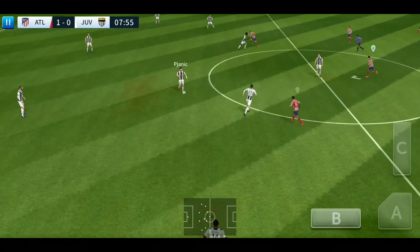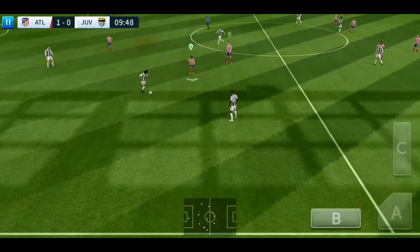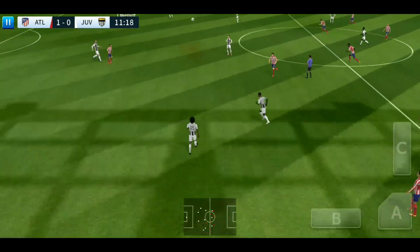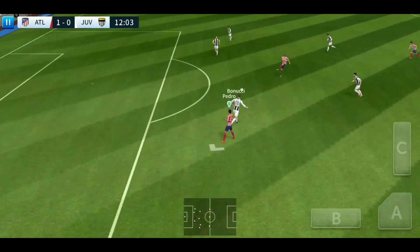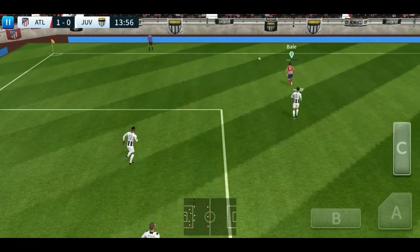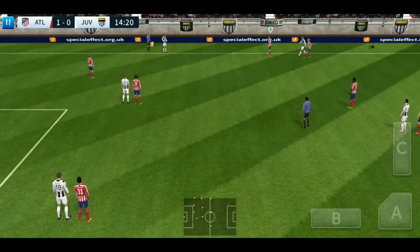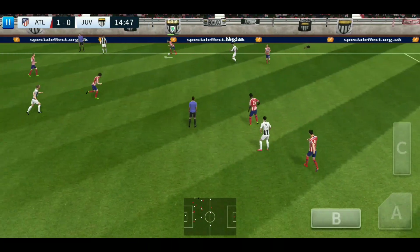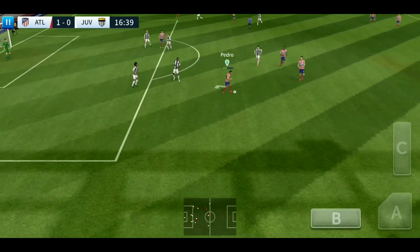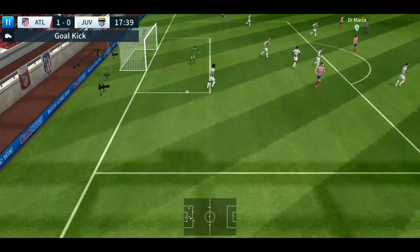The crowd are well behind their team now they've got that goal. We're back underway, Quadrado moving down the flank. He's looking for the assistant's flag — flag is down, throw-in here. Oh, this could be costly — De Maria, well timed, and good defending. De Maria fires one in — I'm not sure the goalkeeper would have had that.